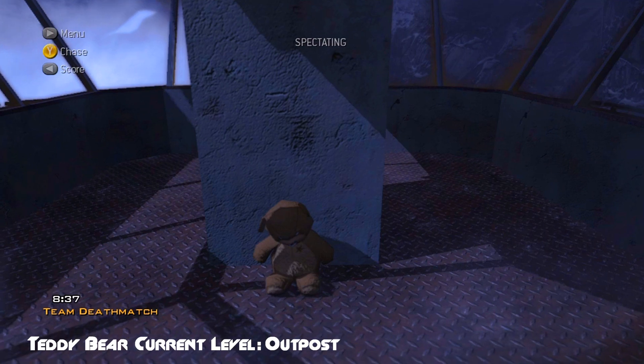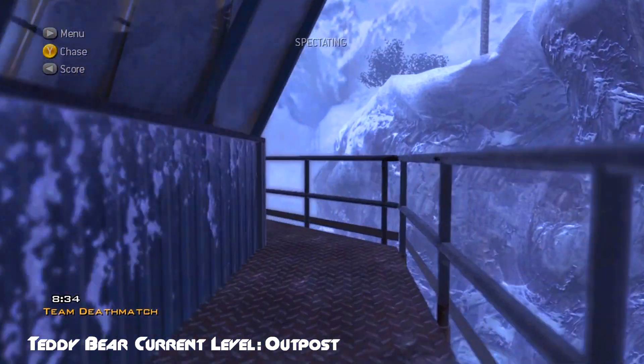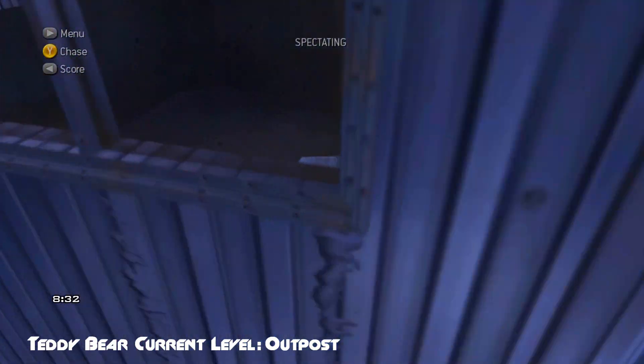Next, on Outpost, if you go into the spectator camera view there is a bear in the tall radio tower if you look through the glass at the very top.